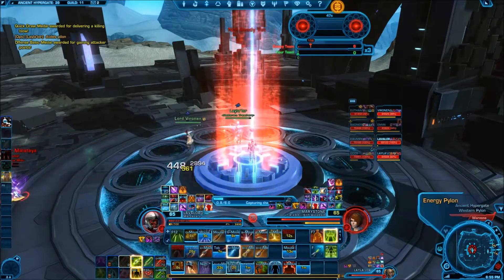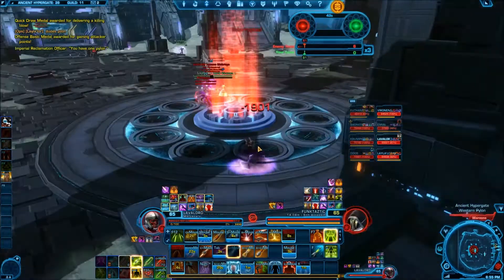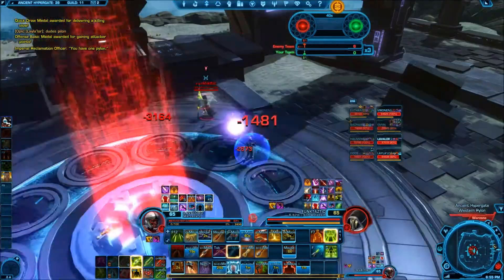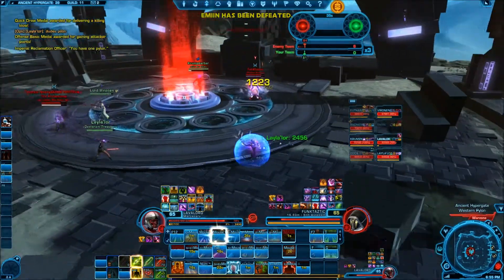Your objective as a DPS should be to kill everyone as possible, but this stealther jumped me so I quickly threw a net on him, rocked it out and then started up some DPS on him.